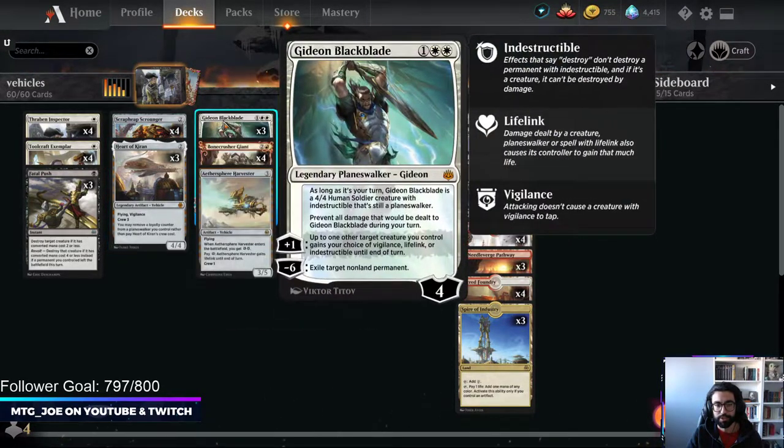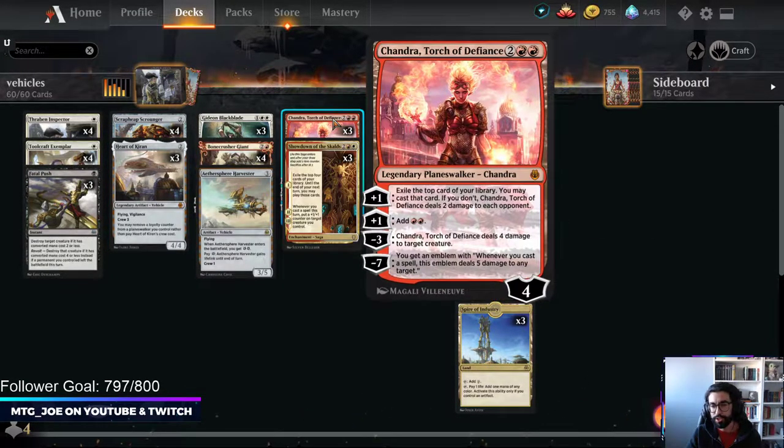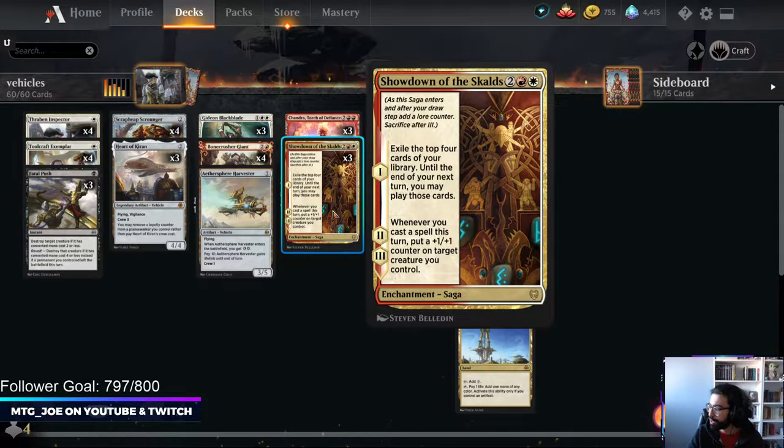With Hardikiran it's a pretty nice combination to just plus it and then allow you to have that creature. Same with Chandra - gives you card advantage, ramp, a whole bunch of stuff. One card that came out in the new set Kaldheim is Showdown of the Skalds, so it's a nice little card advantage engine for this deck.